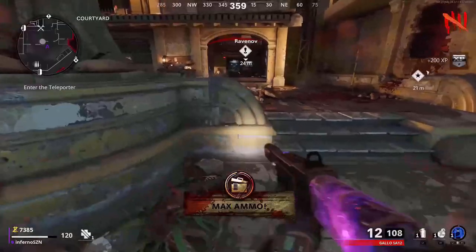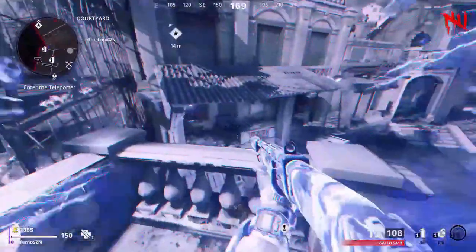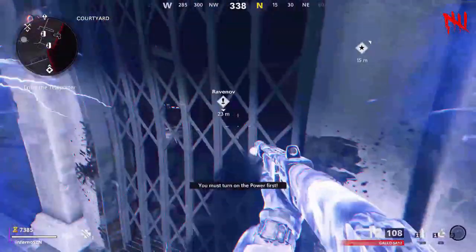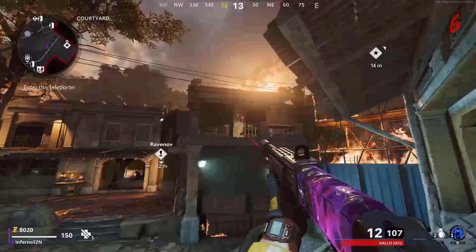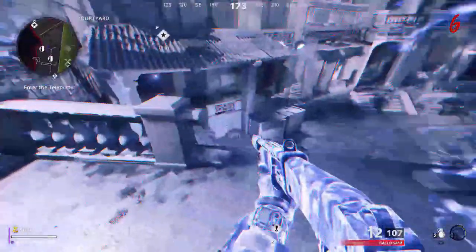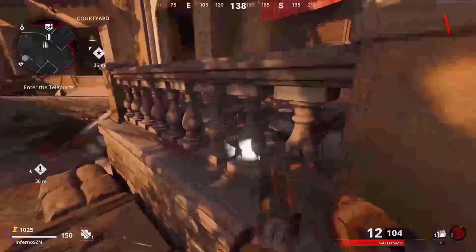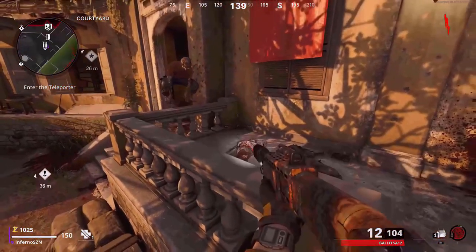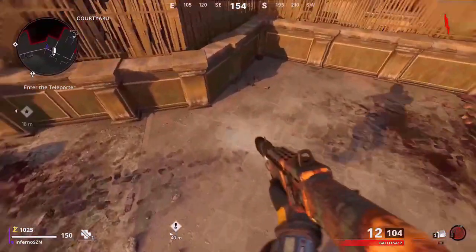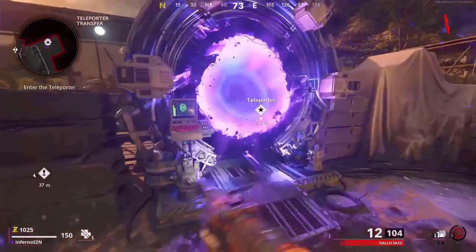For the second method, do the same thing by jumping onto this little thing, then jump up and use your Aether Shroud. If done correctly, you will be on the balcony again. For the next method, come over these boxes here, stand exactly where I do, then jump and use your Aether Shroud — if done correctly you will be on the balcony again. The last method is probably the hardest: make your way to this fence in the courtyard, make sure you have a zombie running towards you, prop up against the fence and knife, and you will be boosted into the air. This is also the best method since you can do it on round one.